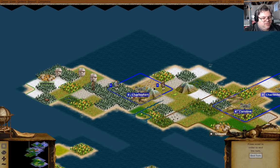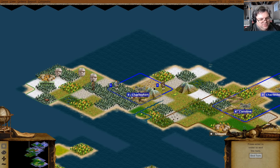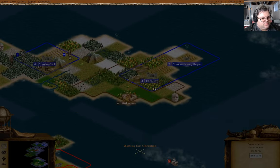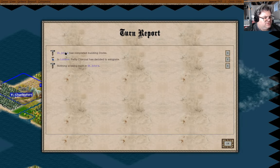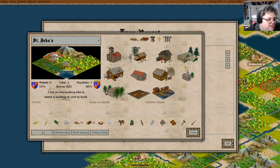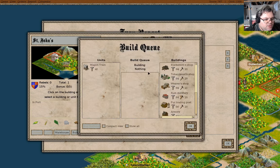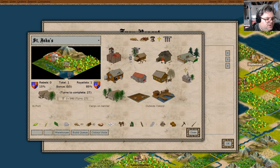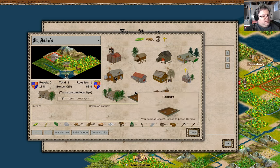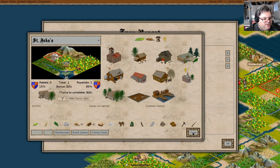We just about have a full warehouse of horses. We have docks in St. John's now. What do we want to build here? I think a warehouse - I'll queue up a warehouse. I'm going to drop this guy in here and we'll start accumulating food there. I think that's a good idea.